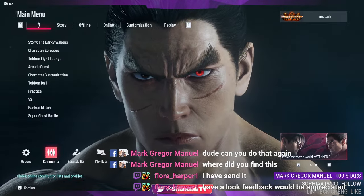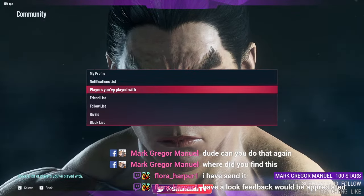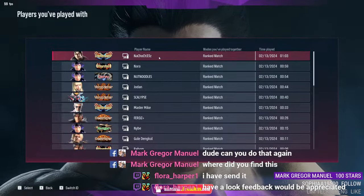You go to Community, and then you go to Players You Played With, and then click on the player — like this one, Nacho Cheese.